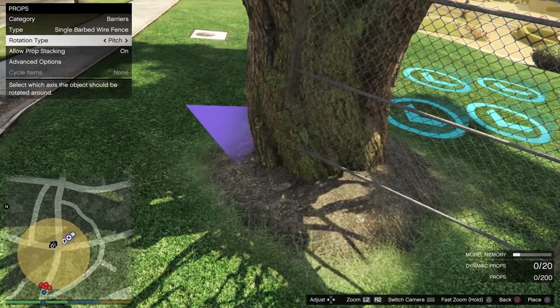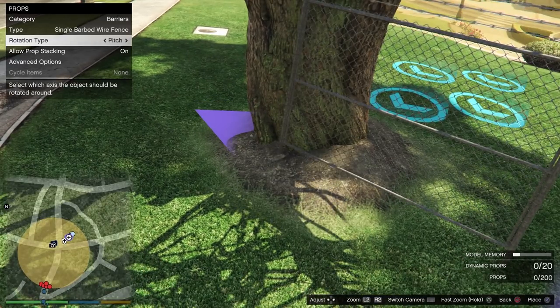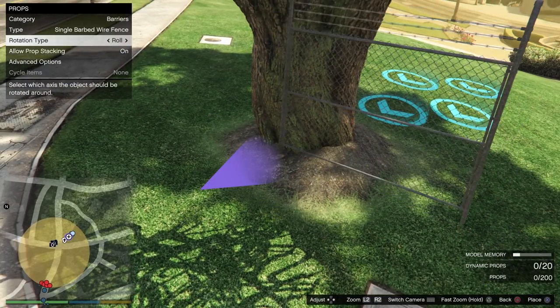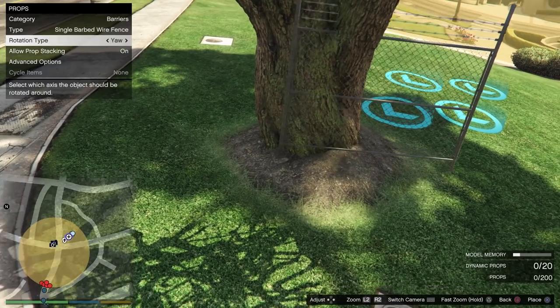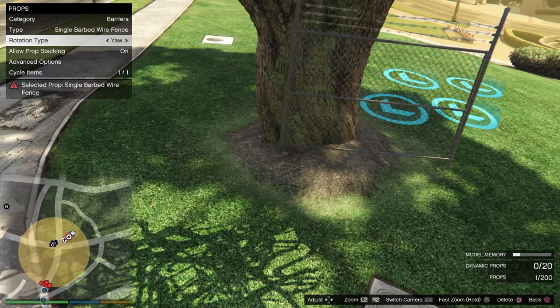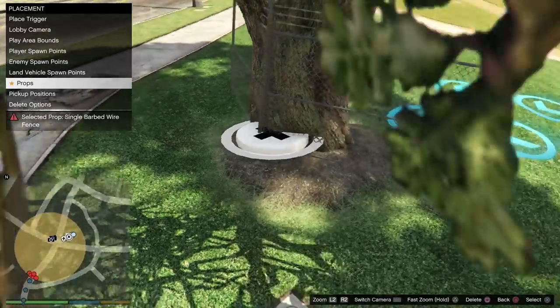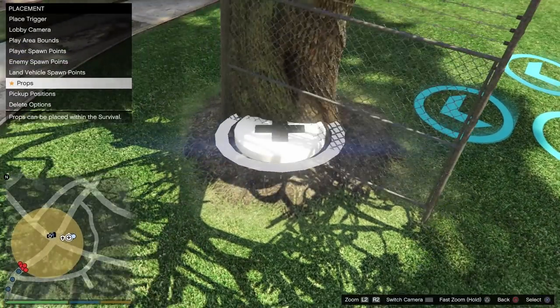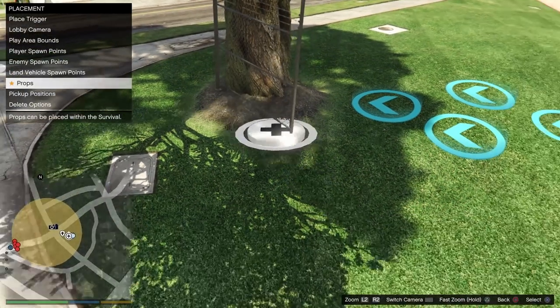Get it as close as possible to the tree, then adjust the rotation — I'm adjusting the pitch right now. This looks pretty much good enough. The roll doesn't matter too much, but the yaw is important. Make sure it's clipping into the tree. Then press X to place it, rotate with the yaw without moving it, and make another one as close as possible to the tree and place it. This makes the wall breach 100% consistent because every time you jump in you get stuck in the tree.